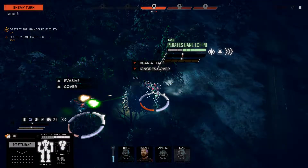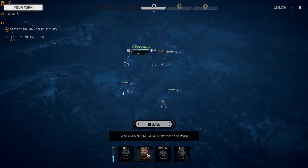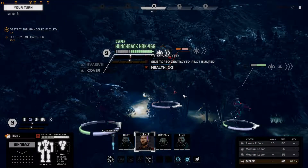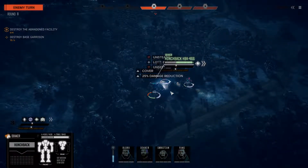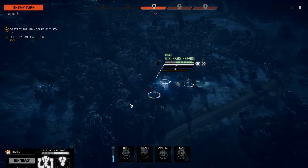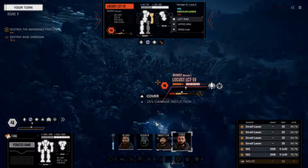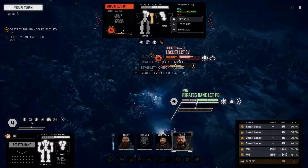Locust moves in and tries to get some rear shots on Fang, but things turn out well. Decker throws another punch - there goes the right torso. He's unsteady as well - very nice. LRM fire comes in, and we get to unleash the first salvo. Move around to the flank and evaporate him. You even knocked him down - didn't exactly kill him, but we'll take it.